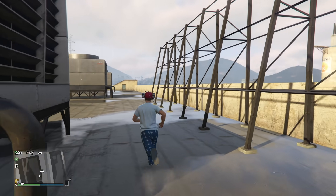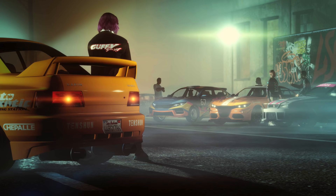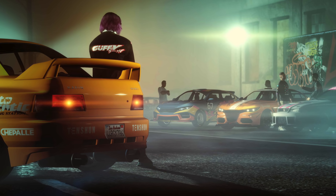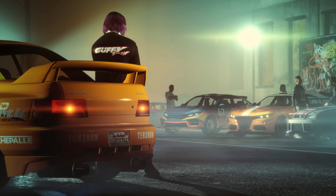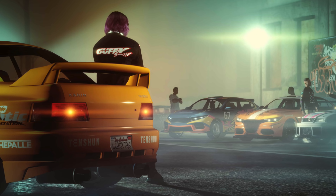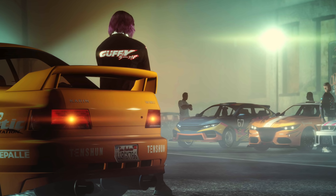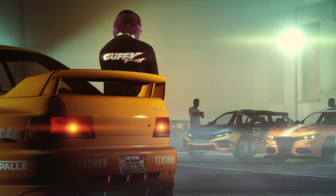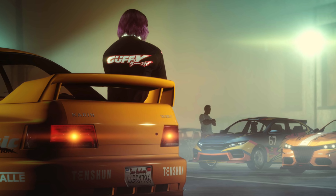A couple of other things that I have noticed, and you guys have pointed out as well: I believe that is a new jacket. You've got this girl with the sort of pink hair leaning up against this Karen vehicle. She actually has on a new Guffie jacket — I believe that's the only new article of clothing that was actually seen in this screenshot. A lot of people were wondering if the bent license plate was a new feature, but that has always been the case on that version of the Sultan, so that right there is not new.